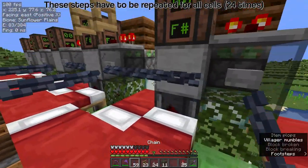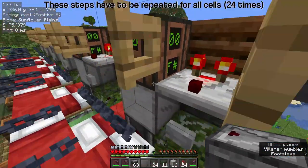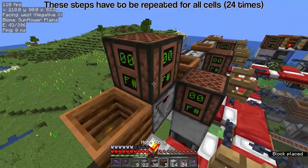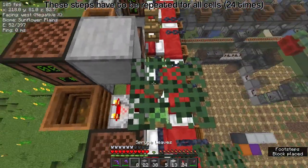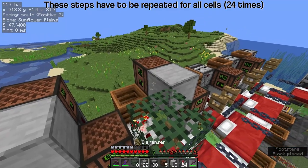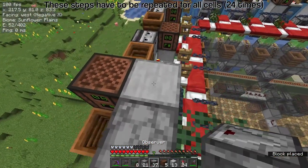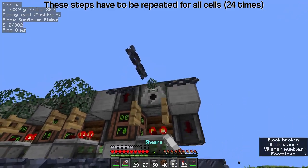Leaving the space above the bed closest to the centre, put an observer against the composter, pointing down. Back on top of the cells, place a note block on the observer, a solid block to the side, and a temporary block on the gate. Standing on this, aim at the block corner to place a dispenser facing the centre. Follow this with an observer on the note block. Place chains with the help of the temporary block, and then remove it.